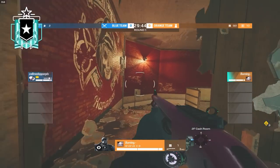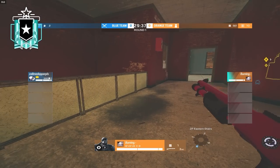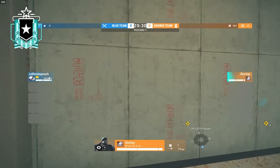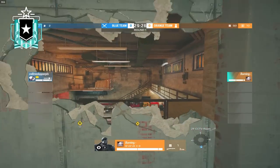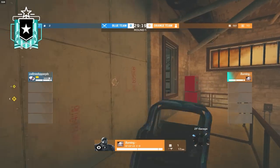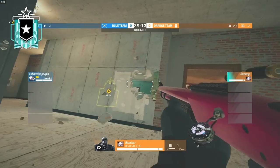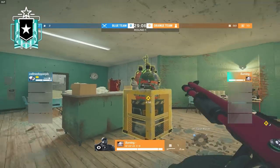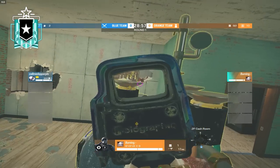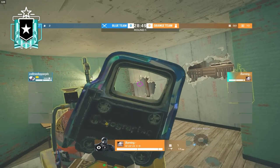Obviously, top red rotate, pretty default. I'll reinforce this and make head holes here so you can hold top red and con. Reinforce the default wall, reinforce the rafters wall, and make head holes — because if they take garage, they don't have a free rotate into site. They'll have to jump through the window and you can have someone on red holding it. I put holes here and up here so you can look into garage and hold rafter stairs — a pretty decent hold if they have garage.